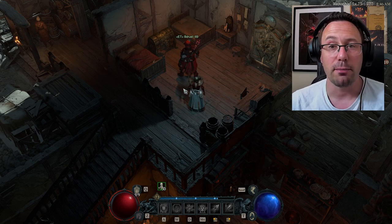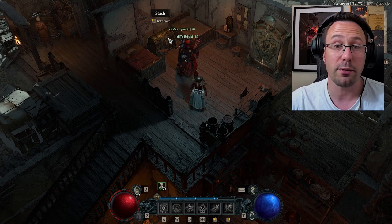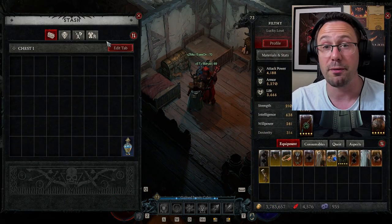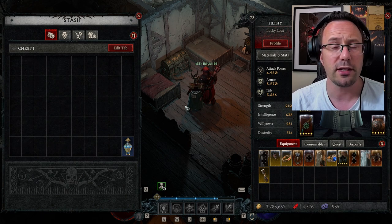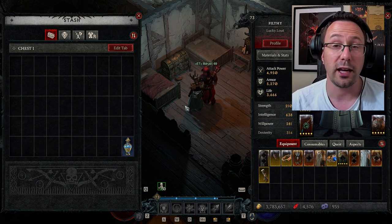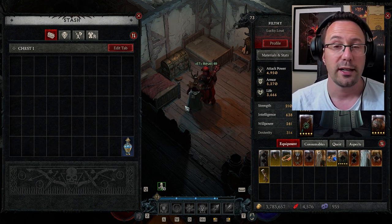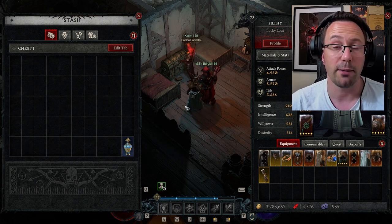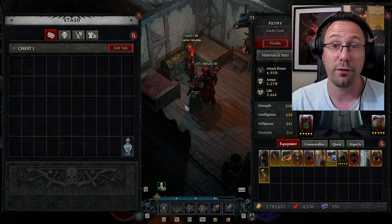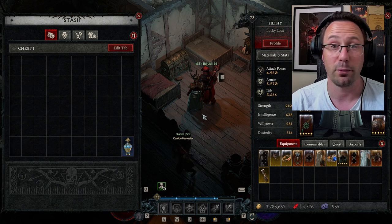Today we're going to show you how to get more inventory space, more stash space in Diablo 4. Now, unfortunately there is no way of earning tabs currently, there's no way of buying tabs currently, but what I'm going to show you is a little system that I've been using in Diablo 3, I've been using it in D4, used it in D2 a little bit as well, to basically increase the amount of items you can store by having multiple characters. It isn't muling per se, but it is something you can do. I'll just show you how my little system works — hopefully it's useful and takes a little bit of pressure off.